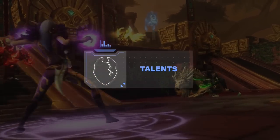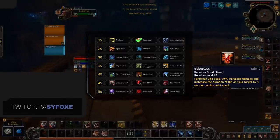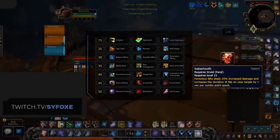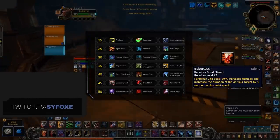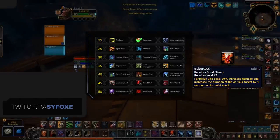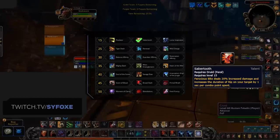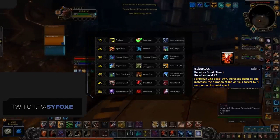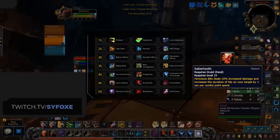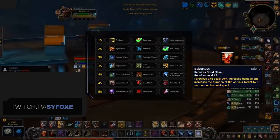Alright, so you've selected your best race, and it's time to look at Talents, starting on the first row. Our recommended choice is going to be Sabretooth. This offers 20% increased damage to Ferocious Bite, which is one of your most important damaging abilities. And on top of that, when you do cast Ferocious Bite, you will also refresh your Rip by 1 second per combo point. The most important aspect of this is the flat-out damage increase to Ferocious Bite, as it's an integral part of your burst windows.